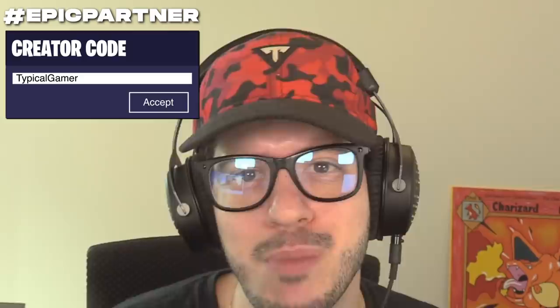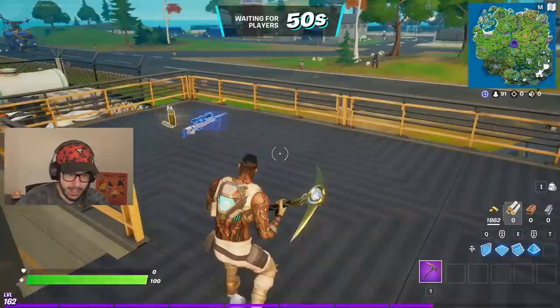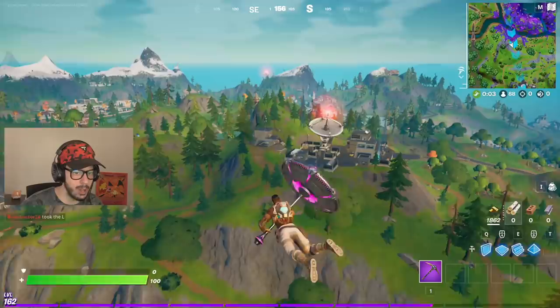So you've played Fortnite before, you know how this works. There's weapons everywhere — on the ground, in chests, they're everywhere. Today, we don't care about that. We're only going to use weapons we get from vending machines. Vending machines are back, baby! Okay, it starts us off right. We're landing right in the middle of the map and going for this vending machine over here.